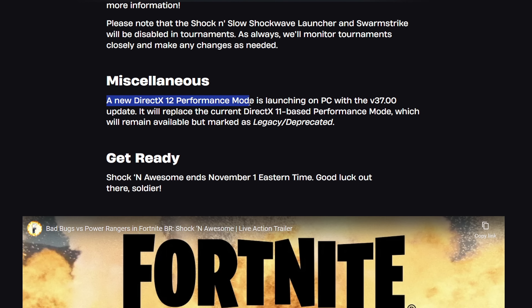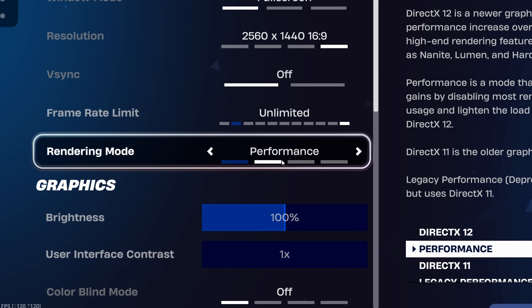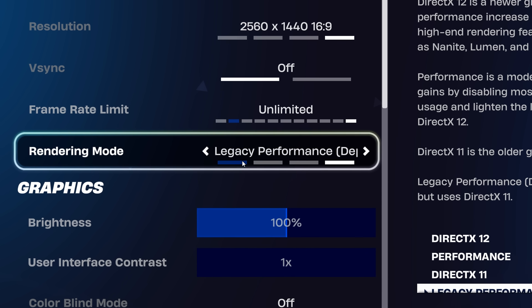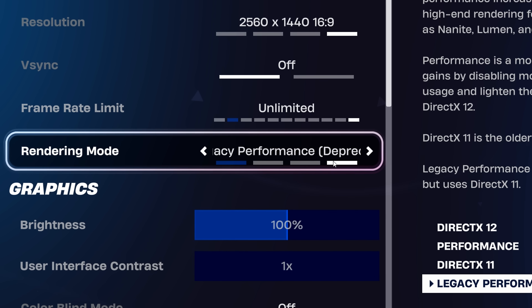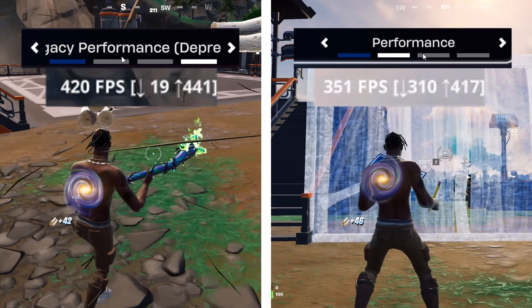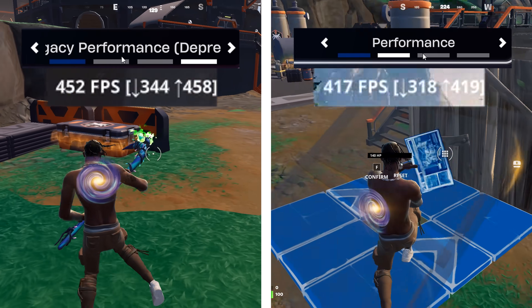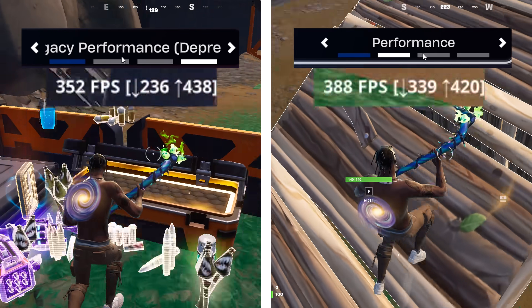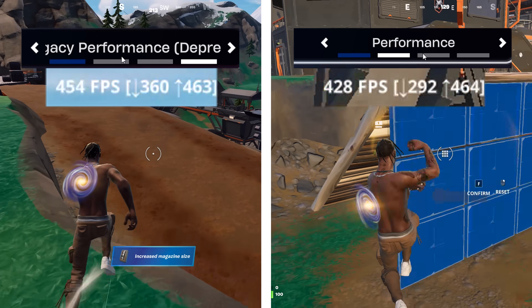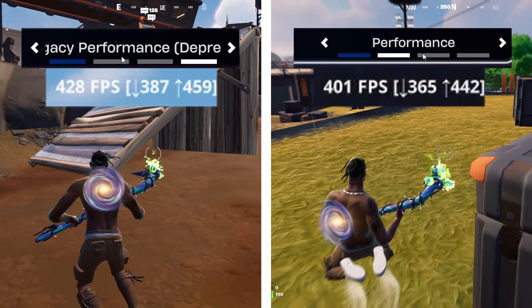However, with the setting itself being so new — literally not even two weeks old — it looks like it's got a lot of work to go. That's why they haven't fully removed the old deprecated setting yet. When DX12 performance mode reaches a level the developers are happy with, they'll go ahead and remove that older legacy option. Right now, you can't really blame pro players for choosing the older setting — if the input delay feels less and they're seeing higher FPS, they're obviously going to go with what feels best after testing both.